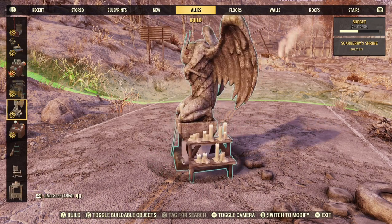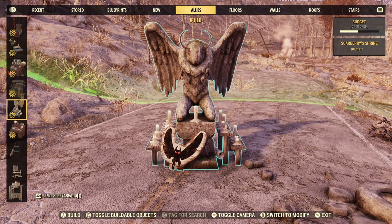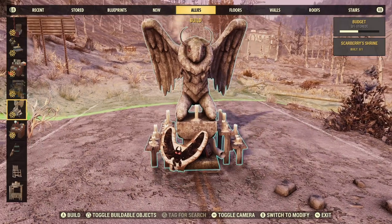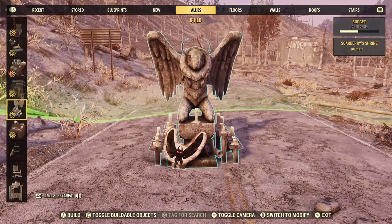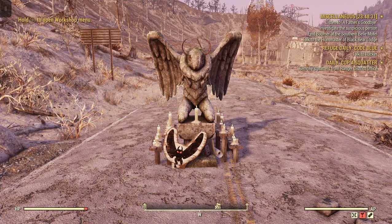Of course, you can only have one ally per camp. So if you already have an ally in your camp, you need to remove that ally furniture, then place the ally that you want. Let's go ahead and we'll put this right here.